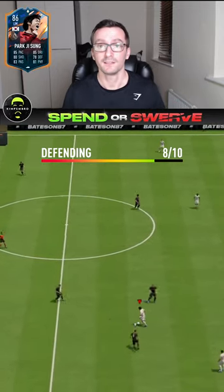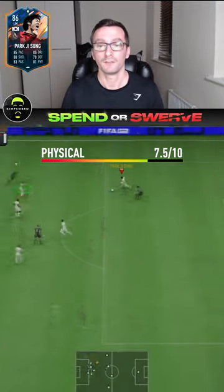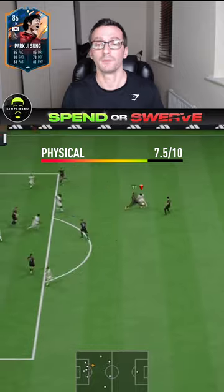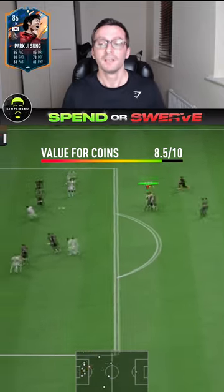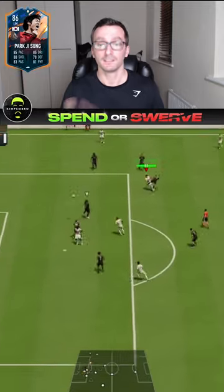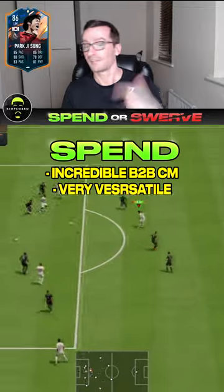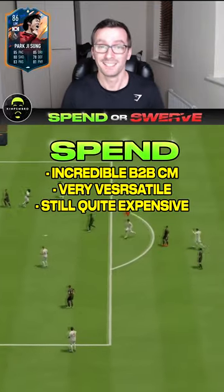Dribbling: 8.5 out of 10, he's very good on the ball. Defending: 8 out of 10, still pretty good defensively considering his size. Physicals: 7.5 out of 10 — the size is probably what lets him down a bit. Value for coins: 8.5 out of 10. Overall: 8.5 out of 10. Is it a spend or a swerve? It's a spend. He's an incredible box-to-box player, very versatile — just be aware he's still quite expensive.